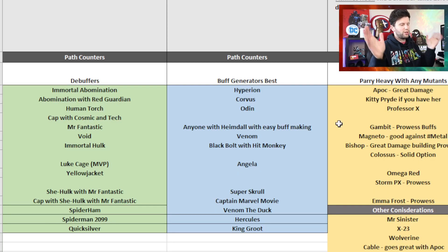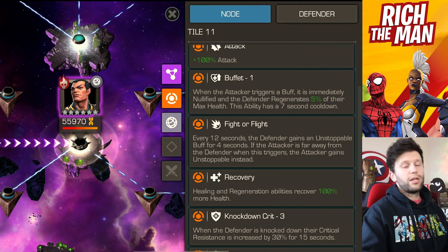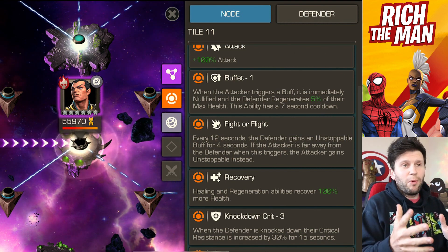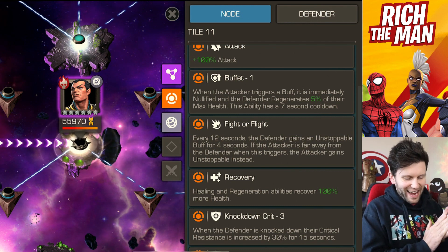Path 1.2 is Cosmic Grit, all about your cosmic champions. Anything that has or generates a buff is fantastic — Venom Pool, Hyperion, Corvus, Odin, Hercules, King Groot, Venom the Duck, Captain Marvel Movie, Super Skrull, Angela. Angela is actually one of my favorites for this particular path. Look at the paths to see whether it's an evade or miss champion to decide which champions you're putting in your group.